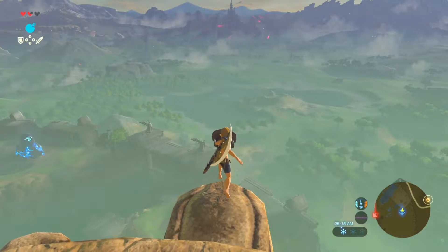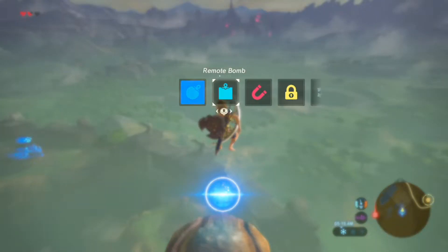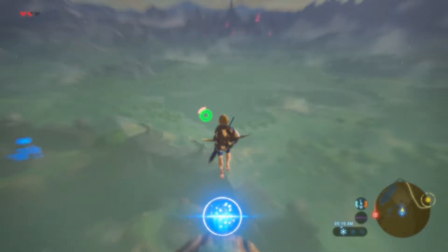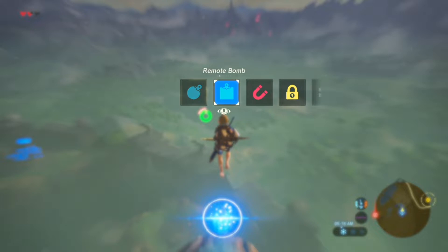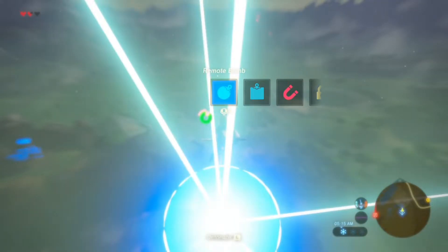To do this, you'll want to shield walk off a cliff, jump, spawn a circle bomb, then go into bullet time. Buffer the quick menu until Link's legs reach about this position. Then just place a square bomb, reopen the quick menu, and blow up the circle one — go flying.